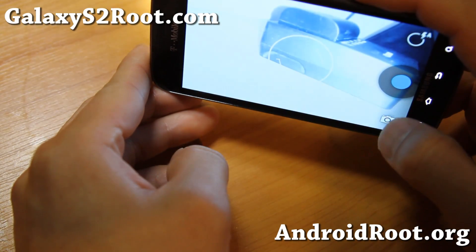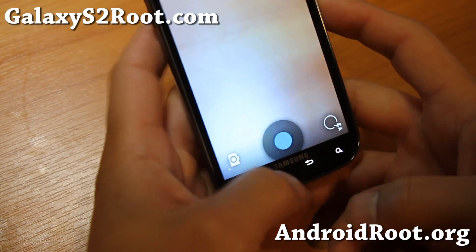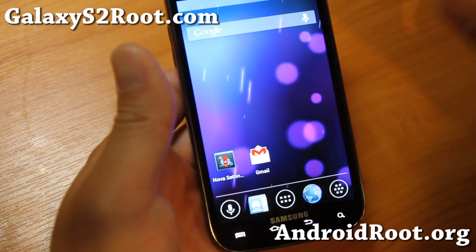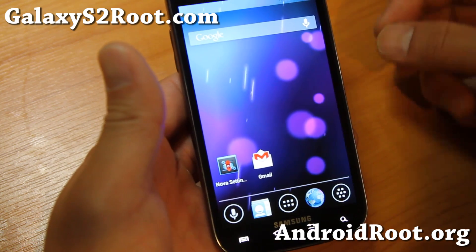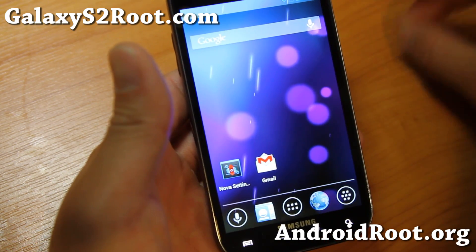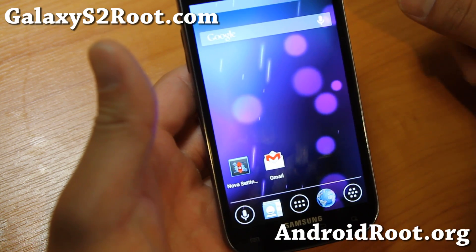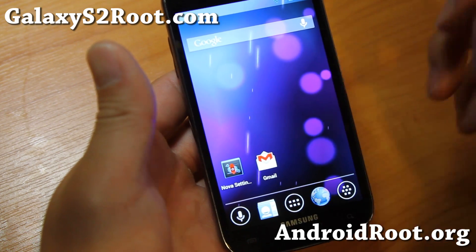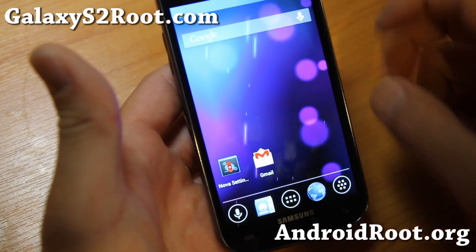There is no photosphere — actually no photosphere for any Android 4.2.1 ROMs unless you have a Galaxy Nexus device. Google locked it down. If you want photosphere, you'll have to be on Android 4.1.2 or anything 4.1.x. You can grab a hacked Google Apps and get photosphere, but not on 4.2.1.